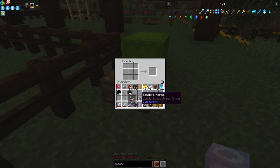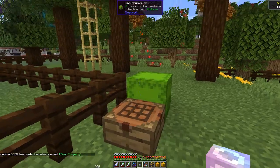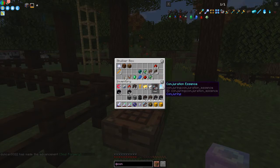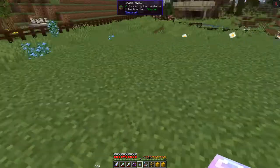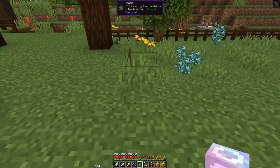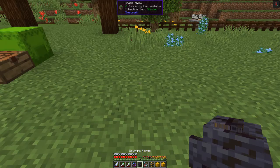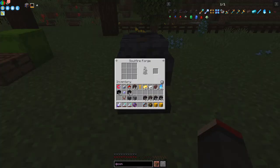We've now got the forge and we're going to set it up and automate it straight away. To automate it we need a dispenser, an observer, some Redstone, and a comparator. It's actually very straightforward to automate. The forge has a crafting interface - basically a three-by-three grid - plus a progress bar, and the output goes into here.